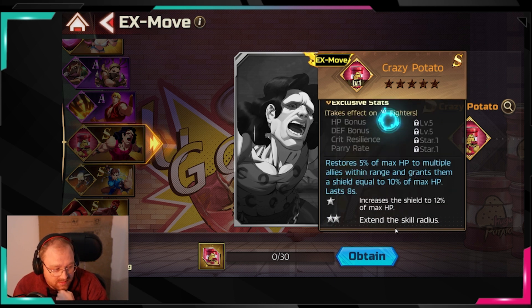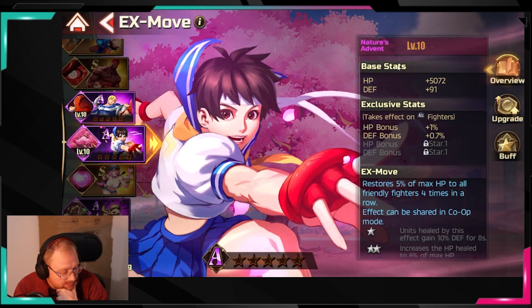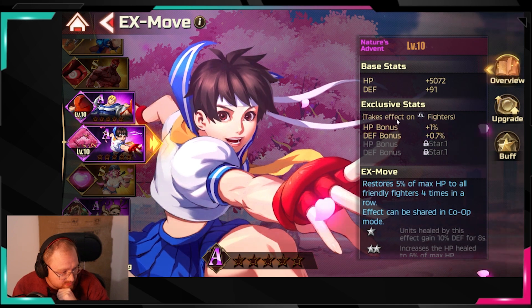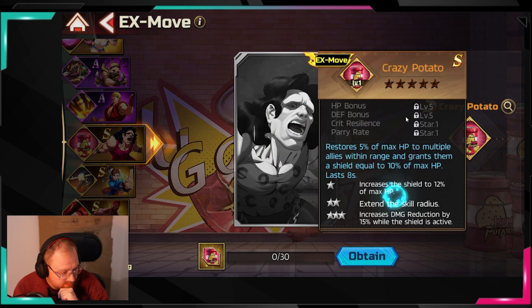If you need pure healing, the Sakura / Nature's Advent one is stronger. If you need the dispel or shield utility, Crazy Potato is better. It also takes effect on all fighters, which is notable.